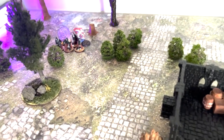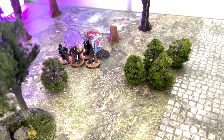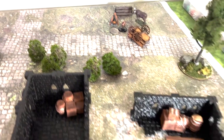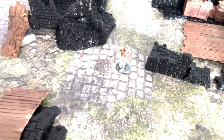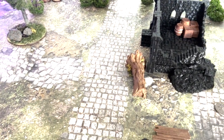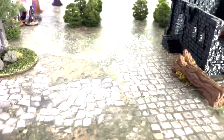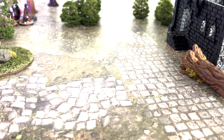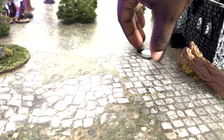The skeleton warriors have been deployed next to the portal and they must locate the child and move back to the portal to win the game. The mercenaries will be deployed in the village randomly from the center of the table, right where this mark is.